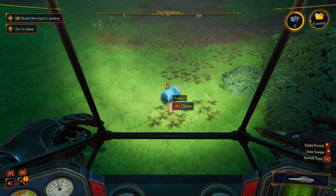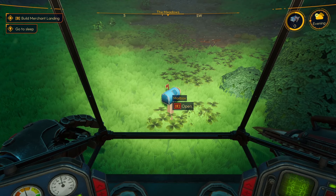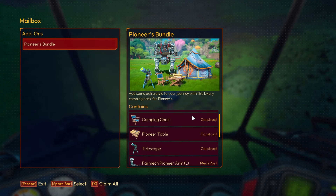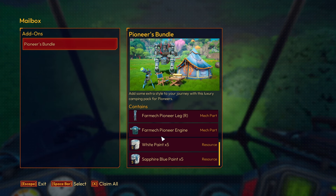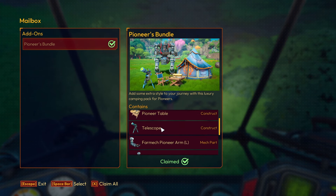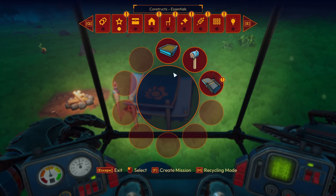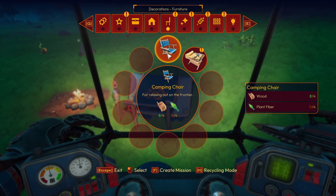Decorating is very important in this game. You can go ahead and put a mailbox down - this comes in handy whenever you get items like DLC or items outside the game, they will be sent to your mailbox. If you bought some DLC content and don't know where it's at, come make a mailbox and open it up. I did get the Pioneers Bundle for three dollars, which includes an expedition tent, camping chair, and pioneer items. I'll hit X to claim all of this stuff, and then I'll be able to start building it.